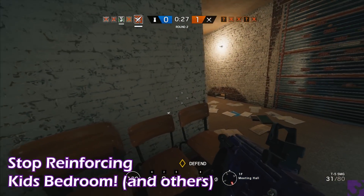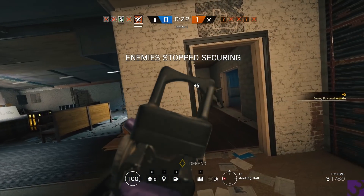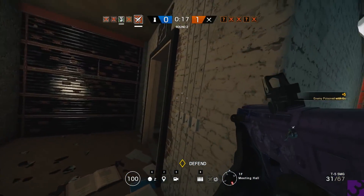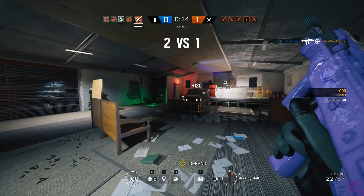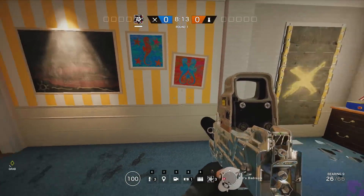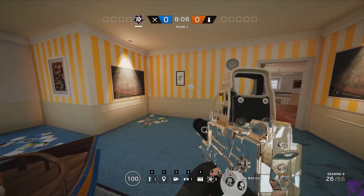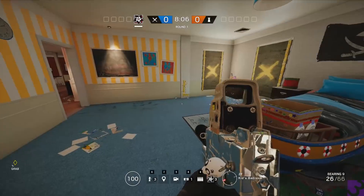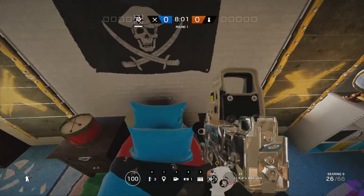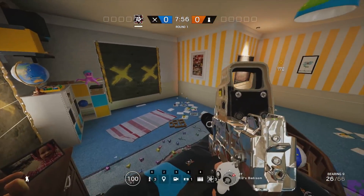We need to really start thinking about where we're going to be putting our reinforcements. I've seen this over the years of playing and it has not gone away. Think about where you're placing your reinforcements and how you're going to be covering the room. If we take the kid's bedroom on House and reinforce the entire room, leaving just the outside walls unreinforced, then if everybody is inside the room — five operators — one fuse charge can kill us all.